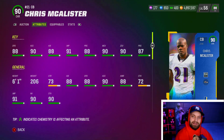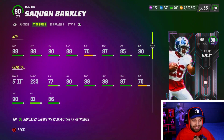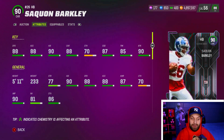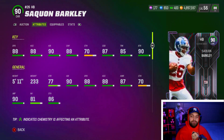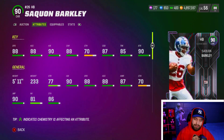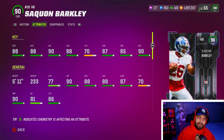At number 8 we have Saquon Barkley. I was so excited for this card — he is an absolute animal. They've dropped a couple of running backs recently and they're all very good. Saquon comes with 88 speed, tied for the highest in the game — there are three total running backs at 88 speed right now. He has really good agility and solid change of direction. He is solid in catching at 70, which is okay, and has 85 trucking.